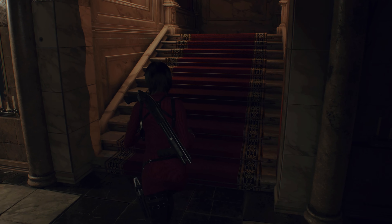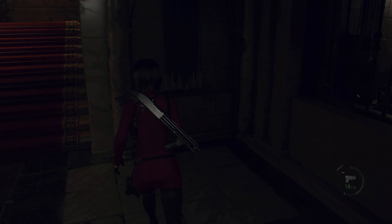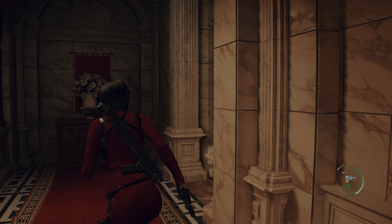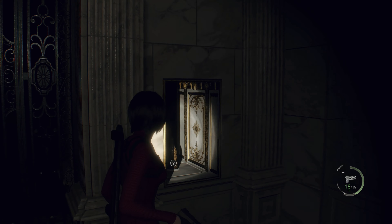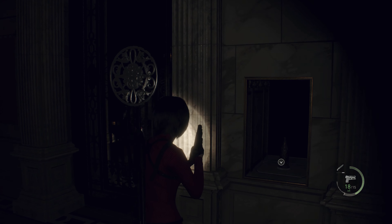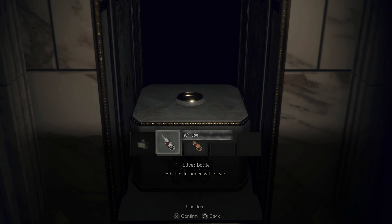I think this is me realizing that there's a Spinel upstairs, and now having a complete — oh wait, no. I need the silver wine to even get the Spinel. See, this has a silver crest, so you need the silver one to open it. Yes, very obvious demo and definitely not a mistake.